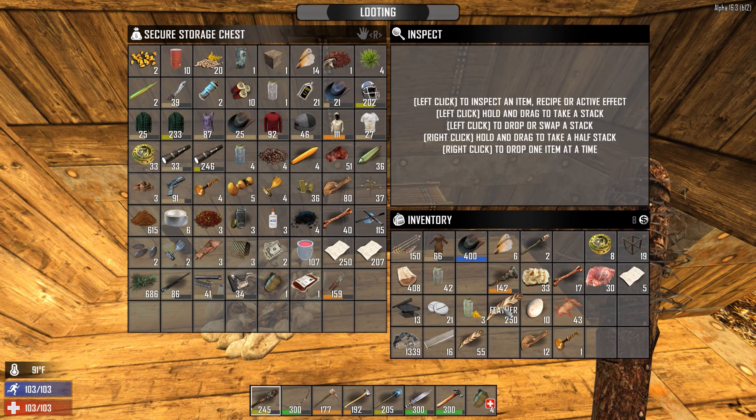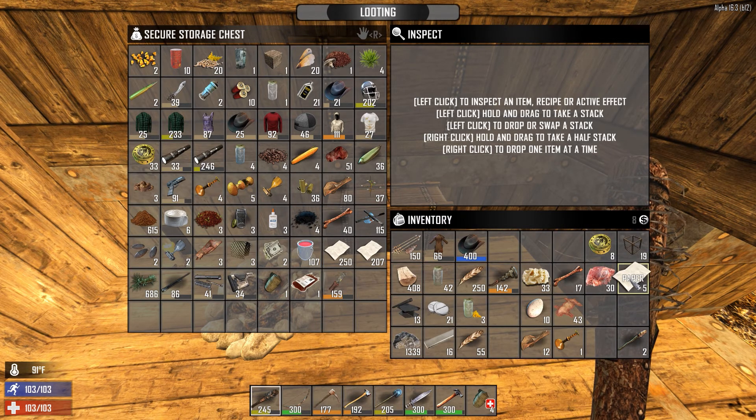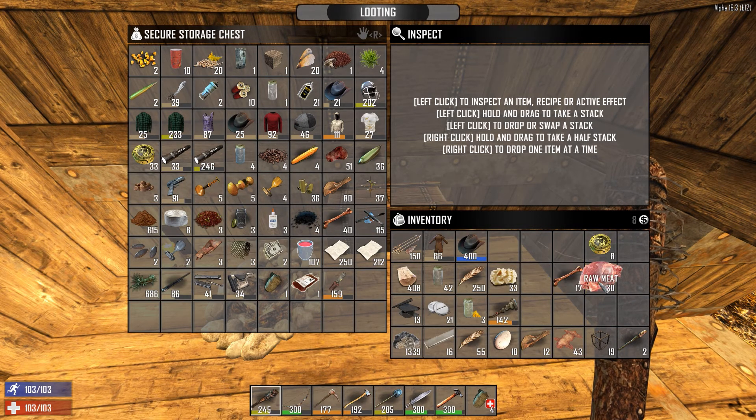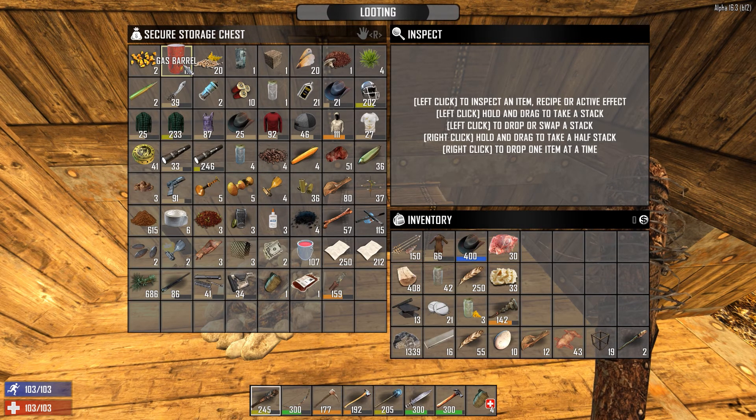I've been picking up feathers along the way so we've got lots of feathers, which are good. Probably get rid of the maple. Paper, we'll probably get rid of that for the moment. Brass - we can come back here and grab all this stuff if we need to. Keep hold of the meat. Came across quite a few animals on the way across, which was quite nice.